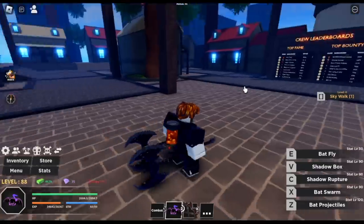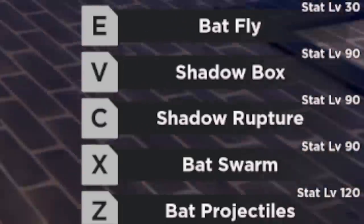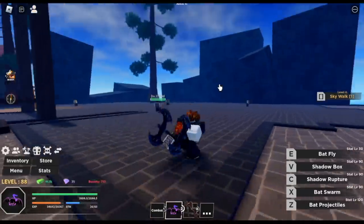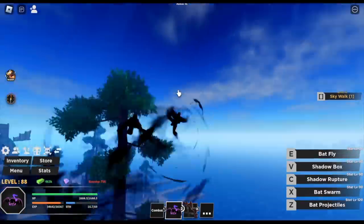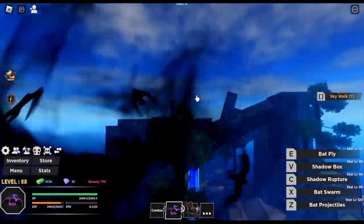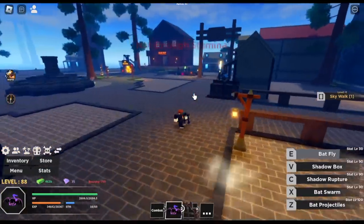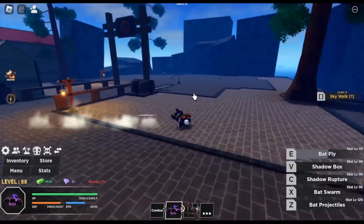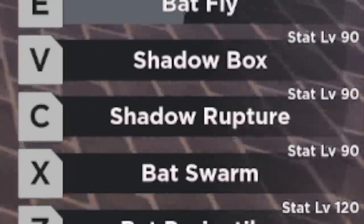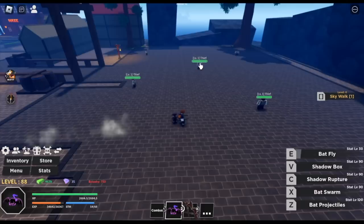There you go guys — the new sword. I'm gonna showcase that later. Let's focus on the fruit first. So guys, the first skill to unlock is the Batfly at 30 fruit stats. Let's try it. There you go. If you ask me to rate it 1 to 10 — 10 being best, 1 being worst — I'd say 8 to 9. Not bad. It could've been a 10 if the E skill had damage, but sadly it cannot damage enemies. Next up guys, at Fruit Mastery 90, we will be unlocking 3 skills.